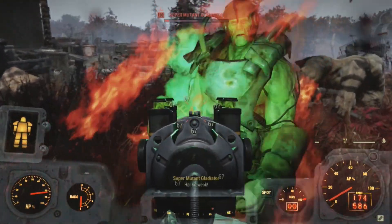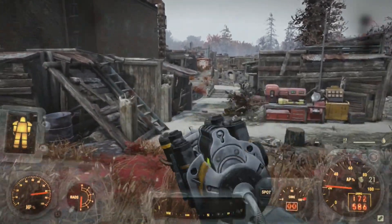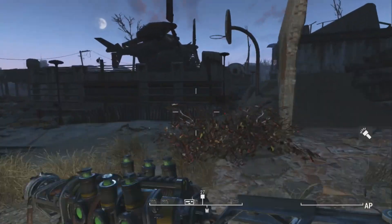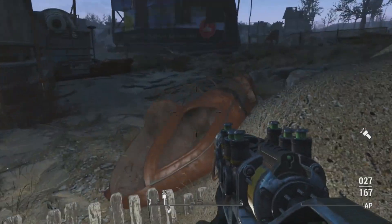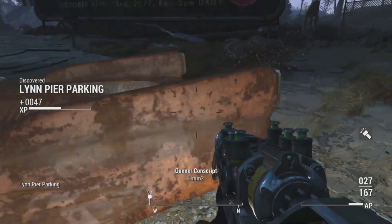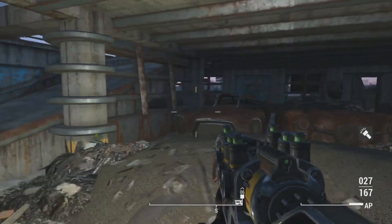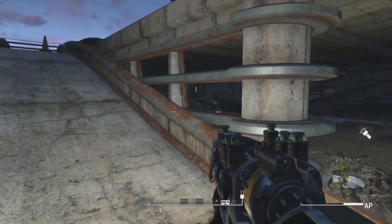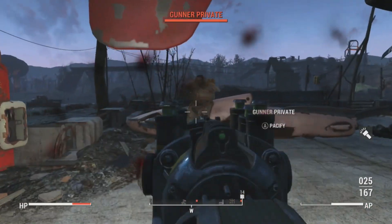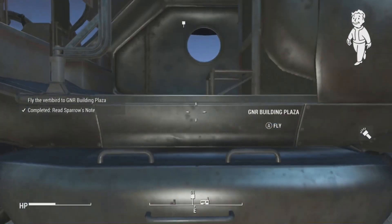Now moving on to Fallout 4: the biggest user of the plasma gun in the Commonwealth is the Gunners, military LARPing mercenaries. They have a lot of plasma guns, most likely from raiding military locations, as they are also in search of technology just like the Brotherhood. The Gunners are not a small faction — they have access to vertibirds, power armor, and can operate throughout the Commonwealth and even into the DC area.